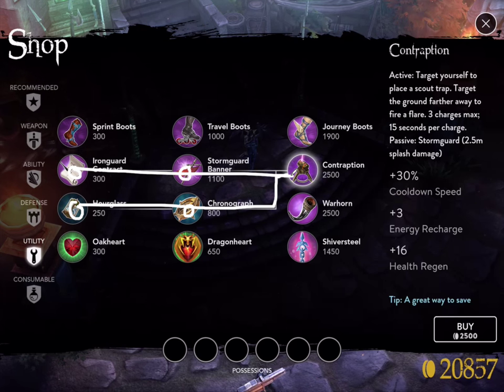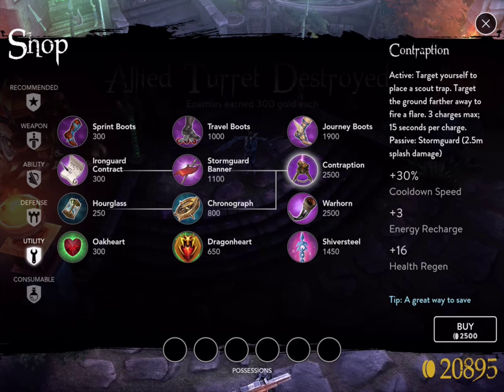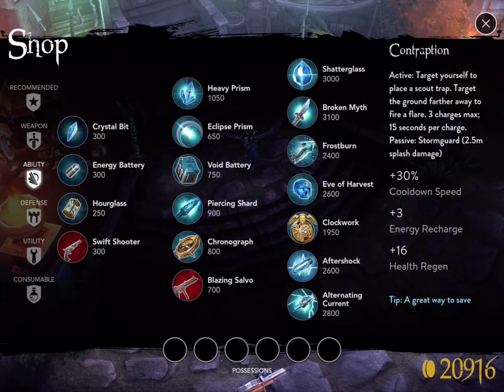This might seem very simple, and I guess it is, but for me it was a big light-bulb moment — like 'aha!' — and it felt so different playing the game. I felt stronger in fights, I farmed better, I felt like I knew more what I was doing. I hope this helps you guys. Items, upgrading, and purchasing is the most confusing part of this game, and I know it's frustrating at first, but hopefully this helps.